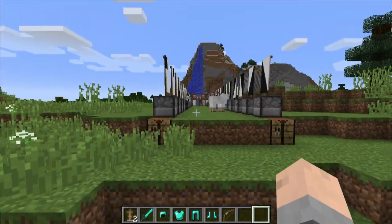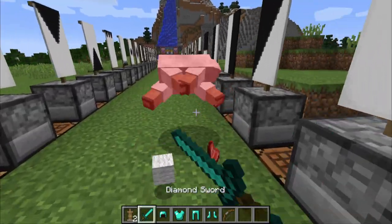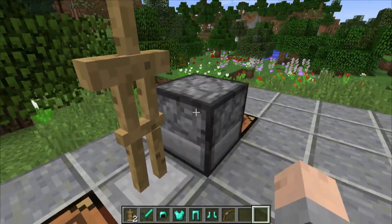Here we are, and this is the world that I did the flags in. A sheep wandered in - death is upon you. You can tell that we're in 1.8 because look at this raw mutton. You weren't able to get that before. But here we are with armor stands.